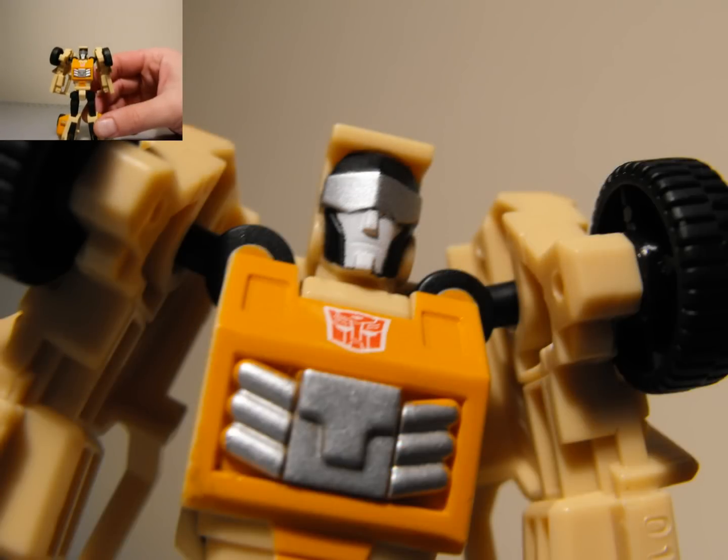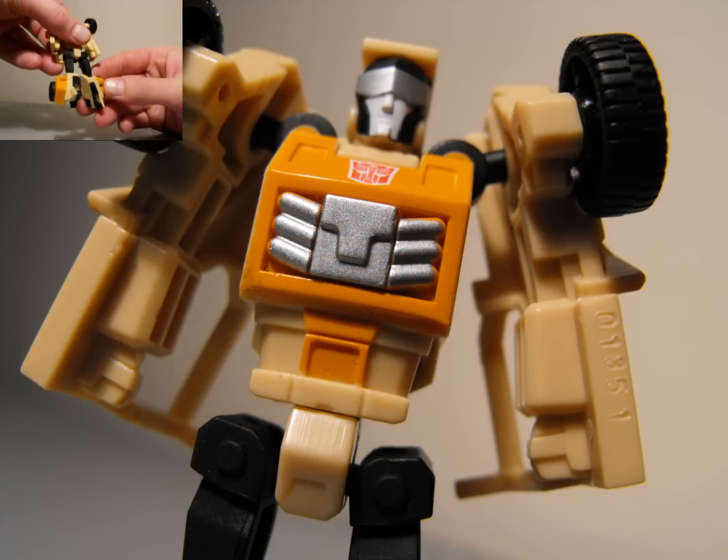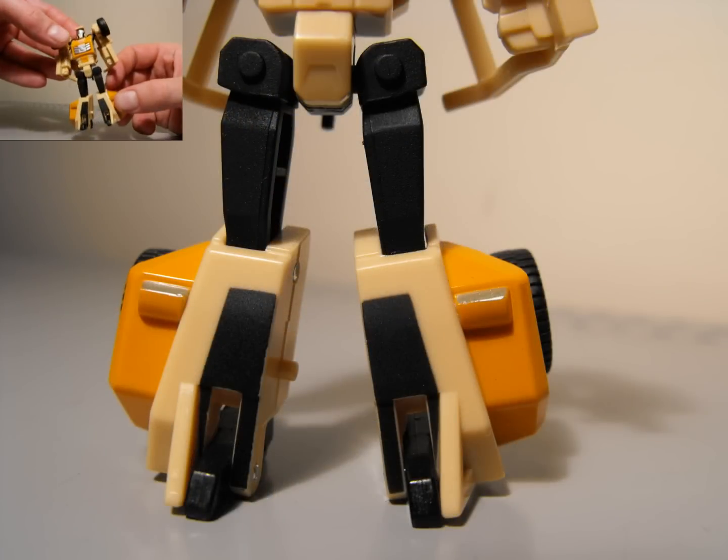In the waist region it's pretty plain, leading down into the legs. In the lower legs you can see this is the front part of the dune buggy. There are a lot of different colors going on so it's not boring — it actually looks pretty good. The arms look pretty cool too.